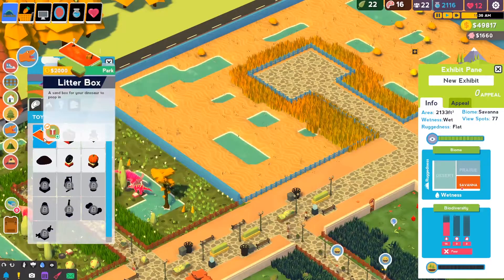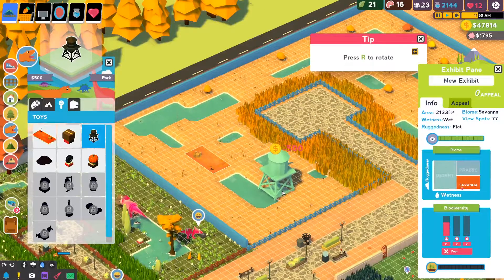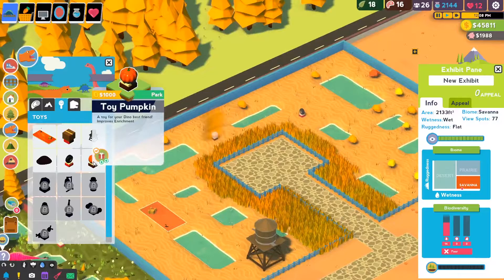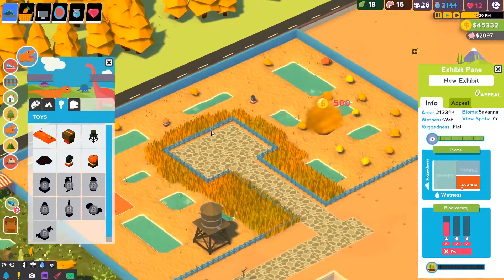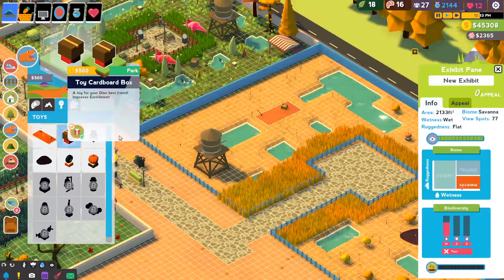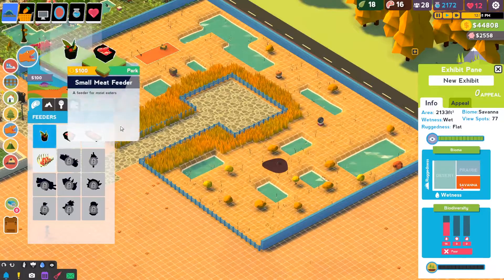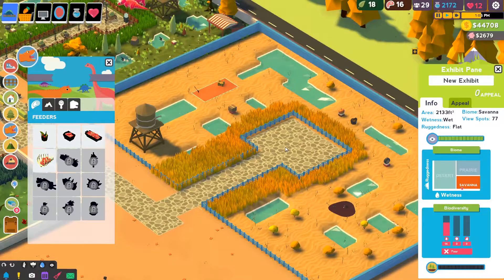Now we can, however, give them toys. I'm going to put the toys in first. We're probably going to end up putting their shelters over here or something along those lines. Feels like a good number of toys. We do need to get a feeder for them — I would love to get a better feeder, to be honest. Or better feeders in general. But that's okay, that's pretty good.